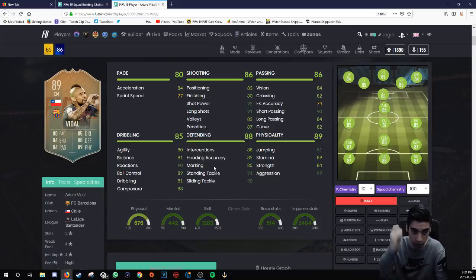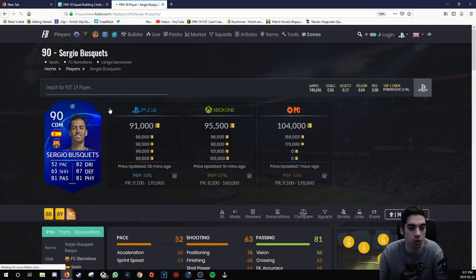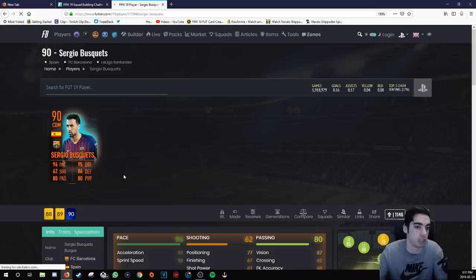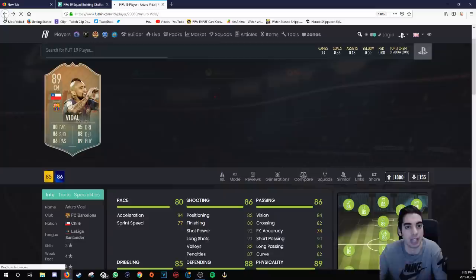The reason this is a cool card to release is because EA has the Sergio Busquets card, which is phenomenal. Busquets' Champions League card still has 52 pace, so I don't even know why those base cards exist. But his Halloween card — I love when they do these boosts. The stats this card has are phenomenal, especially his passing, which is just really really nice. You can link Busquets with Vidal since he's a Spanish player from Barcelona, and then Vidal can link with Dembele.